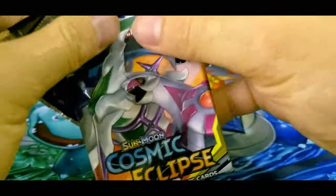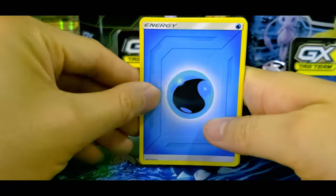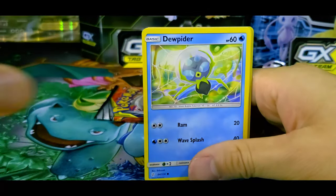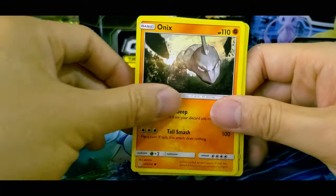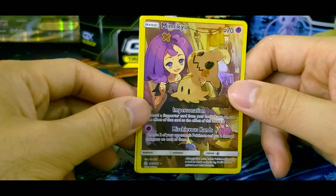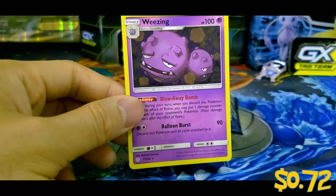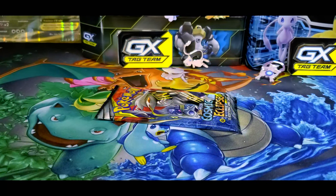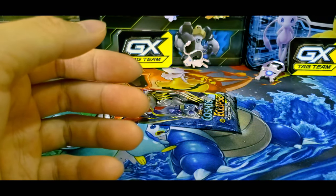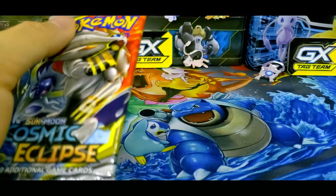A couple more boosters to go. Code card for that. We got Water Energy, Mimikyu, Lily's Poké Doll, Togedemaru, Golett, Dedenne, Aipom, Onix, Tepig. We got Acerola's Mimikyu. And we got Weezing — of course, Weezing. Every set has a Weezing — can't avoid it. We got one in Hidden Fates, we had one in this, I think we have one in Rebel Clash too. Weezing's just all over the place.